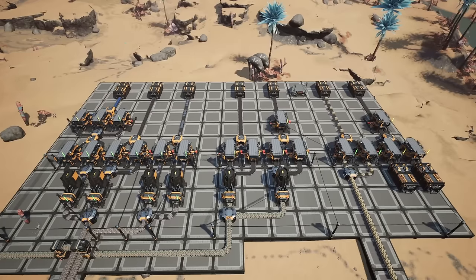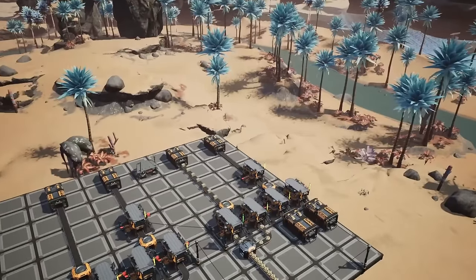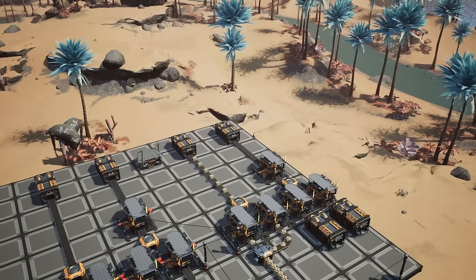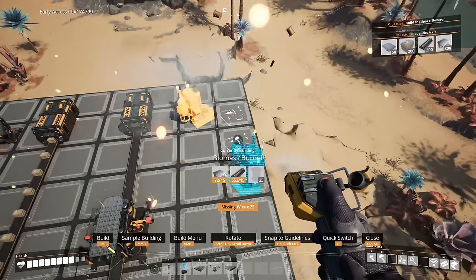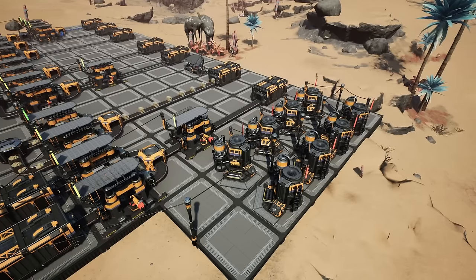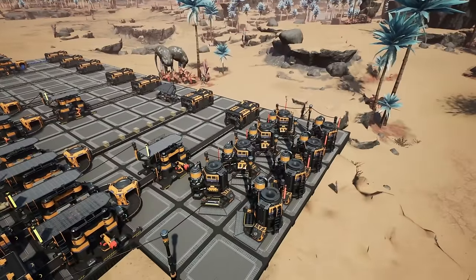At this point you have a good resource line running, but what about power? This factory is going to run about 100 megawatts. We're going to set up biomass generators by the storage facility so we have solid biofuel next to our generators. Let's place eight generators — this gives us headroom for later. Having them in one location makes it easy to load fuel and leaves space to add more generators if needed.